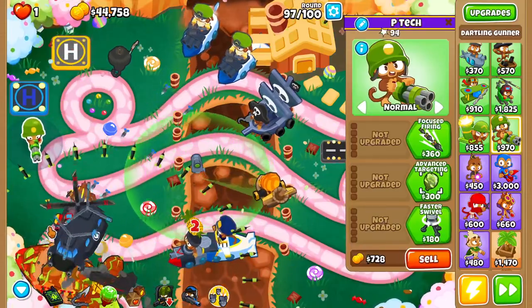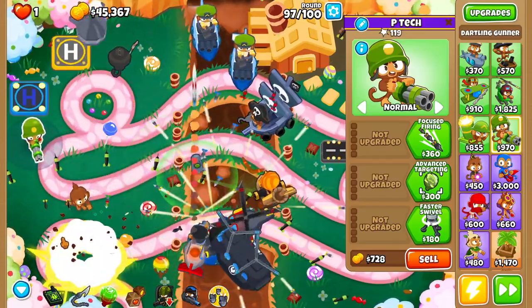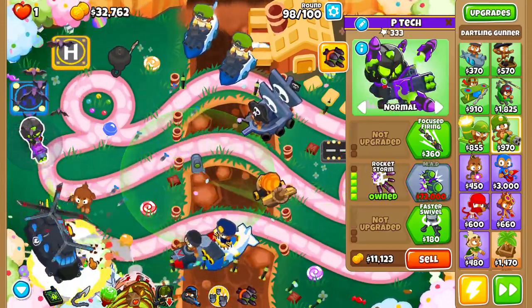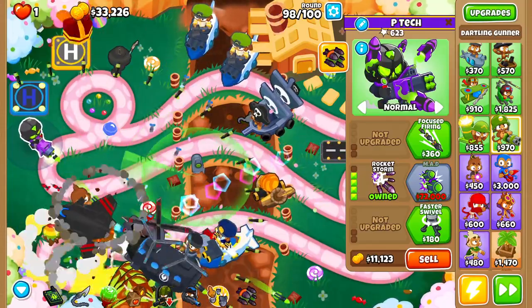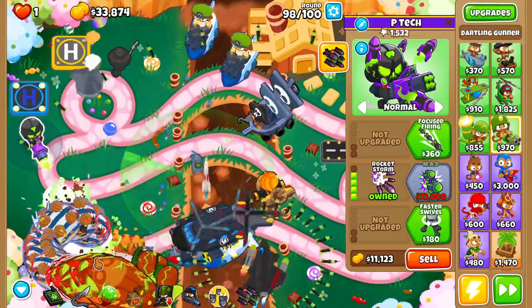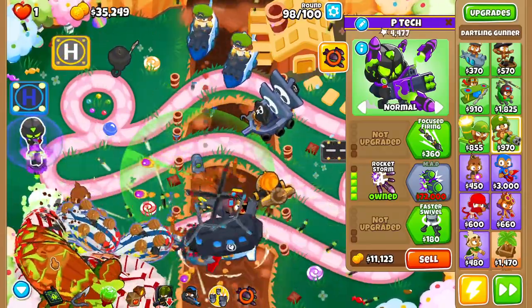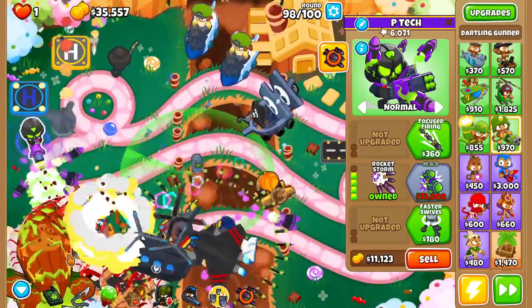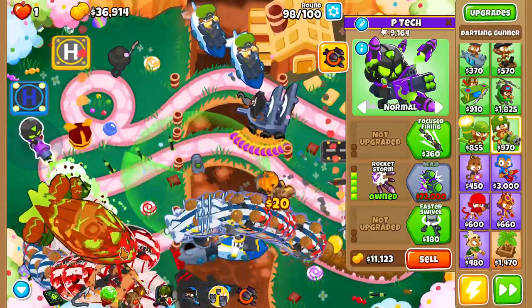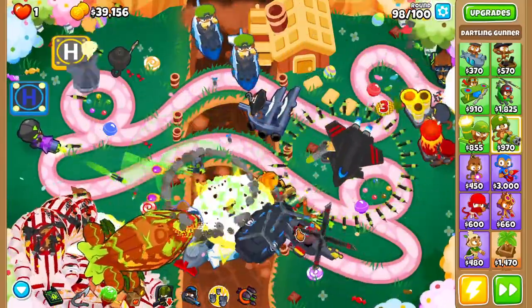There's more: rocket storm, if you haven't seen it, can actually stun bloons — but only with the ability activated. They had to nerf this because it used to be able to stun MOAB-class bloons as well, and it was absolutely absurd to stun ridiculously large bloons in large quantities. Now it stuns a bit less — it doesn't stun MOAB-class at all, but the amount it still stuns makes sense compared to what it used to do.